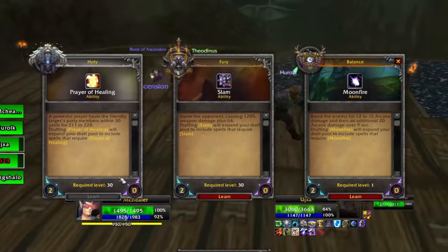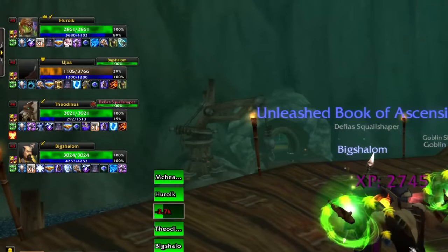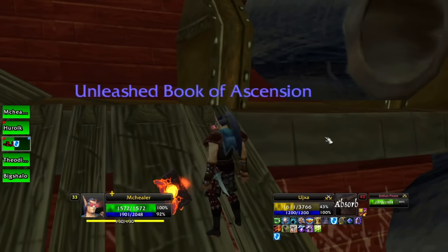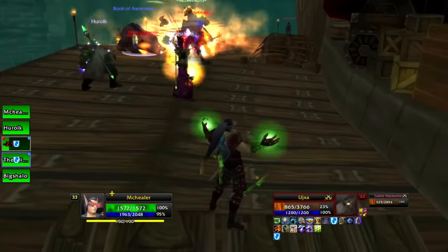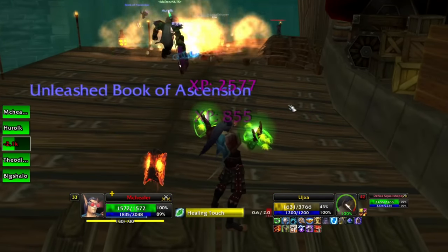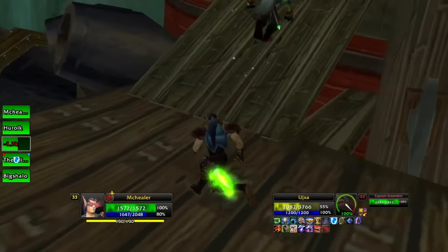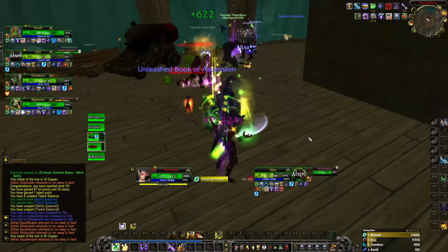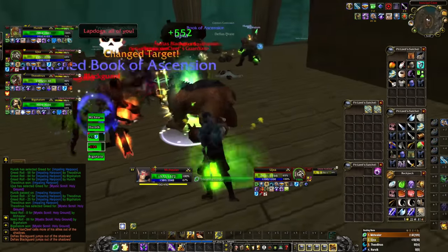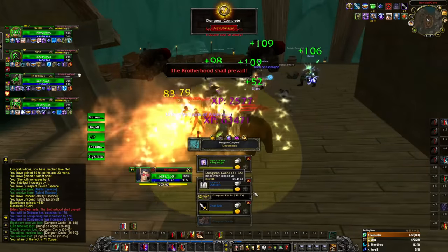Level 32 — Moonfire, Slam, Prayer of Healing. I'll take Prayer of Healing. Do you notice my weapon? See how green it is? It wasn't like that before. The spell visuals for weapon enhancing buffs like Earth Living Weapon have been enhanced dramatically. I've played a lot of Shaman and never once noticed I had Earth Living Weapon — they've upped the spell visuals, which is always a good thing. It almost looks like I have poison on my blade. We're level 34 off that.